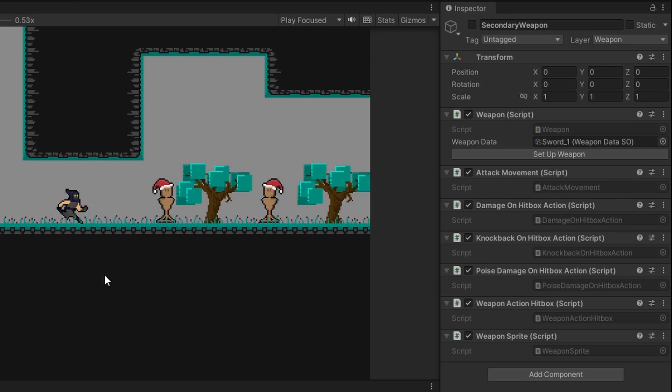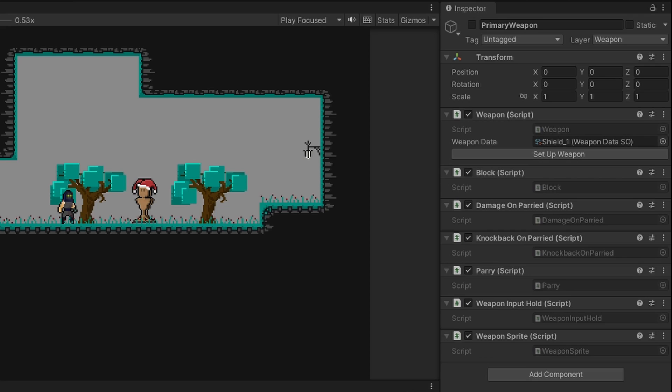If we come over here and hit this combat dummy, you can see it takes damage and gets knocked back.